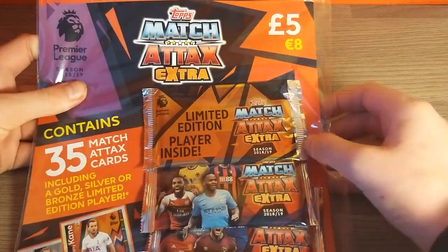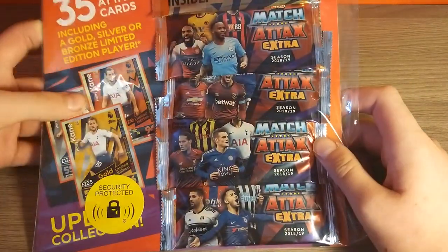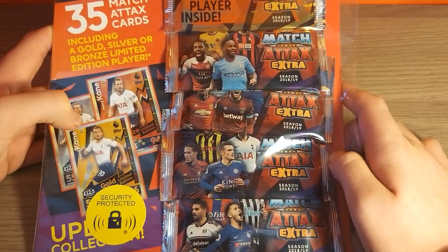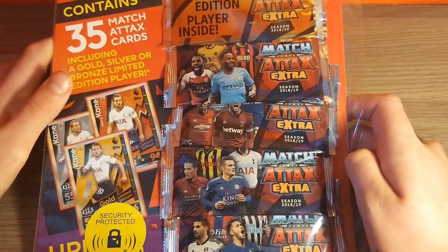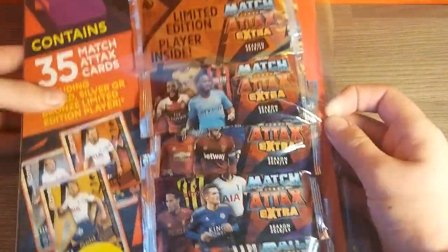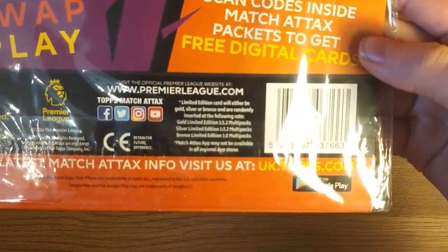As usual, these multi-packs retail at £5 or €8 as you can see there, and it comes on this backing board which shows the three types of limited edition you will get in this multi-pack when you buy it. It will either be a bronze, silver, or gold limited edition of Harry Kane, and then we've got five packs on the board — the limited edition pack at the top. Turning to the back, we've got a few advertisements for the cards and then the odds.